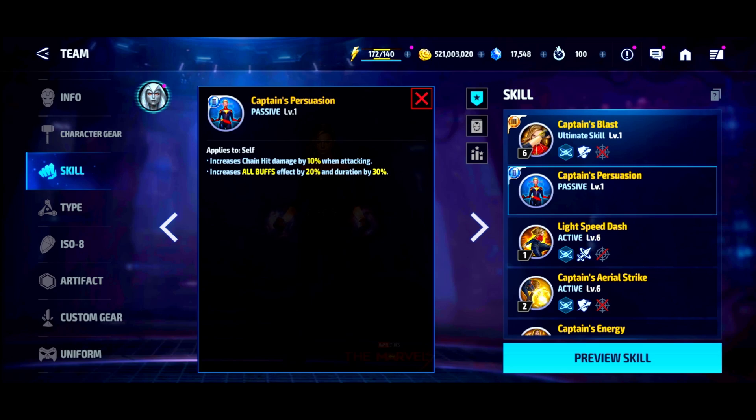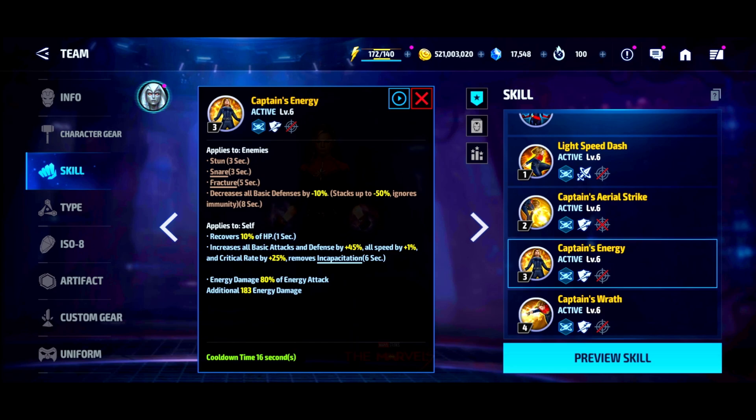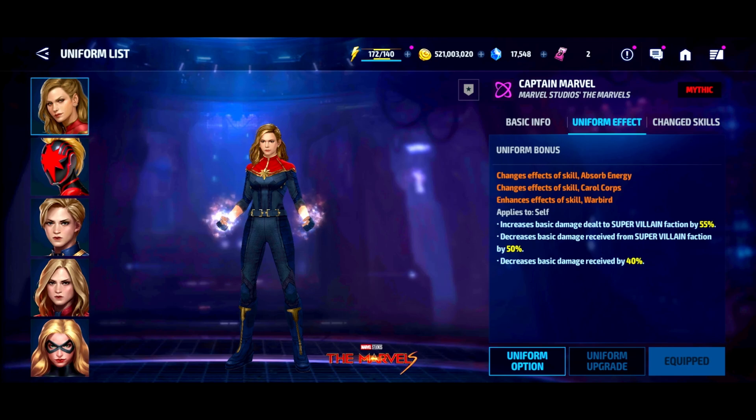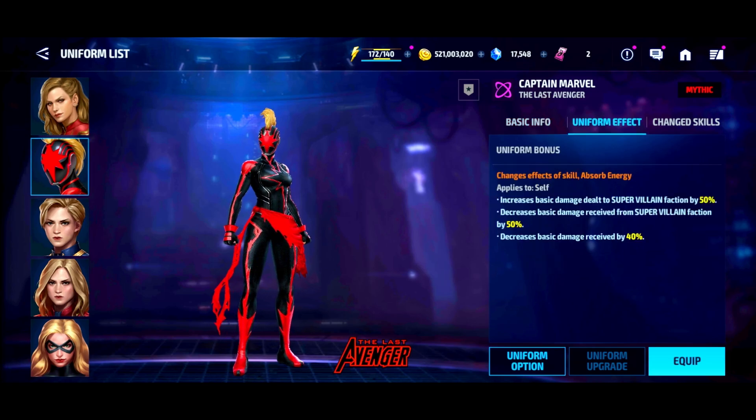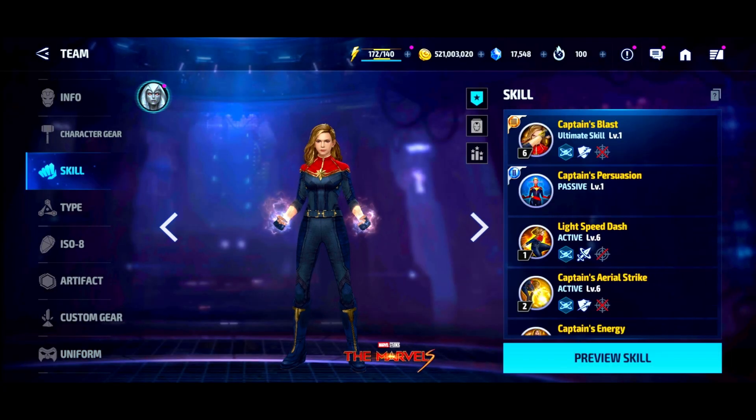Luckily, because Captain Marvel has the ability to increase all buff effects and their duration, the 10% heal is actually 12% — she increases it by 20%. And it's not a one-second buff; it's a two-second buff. So technically you're getting a 24% heal. Still not good enough — I wanted ideally 30 to 35%. On the uniform bonus, they kept the damage reduction and extra damage to super villains from her previous uniform, increased villain damage by 5%, and added chain hit damage on her tier 2 passive.